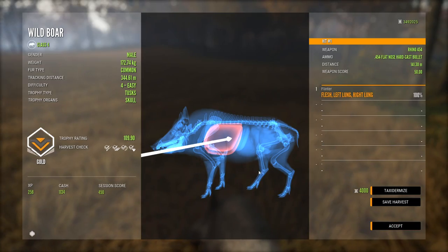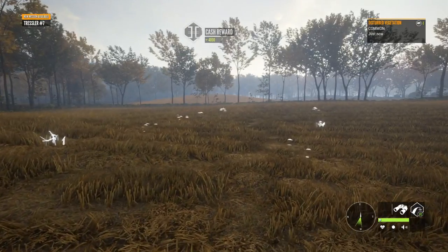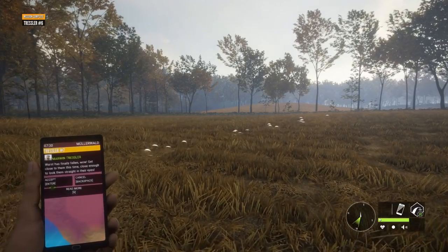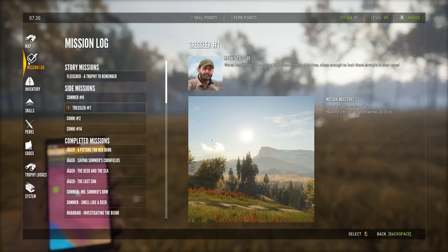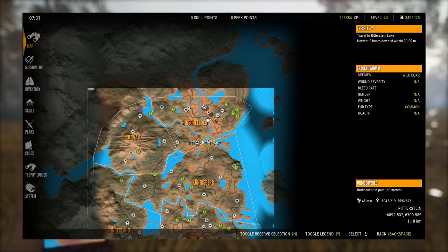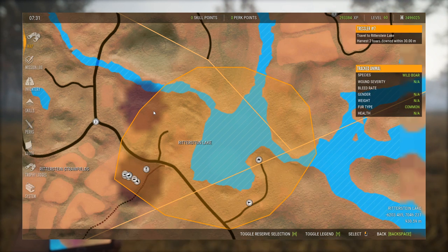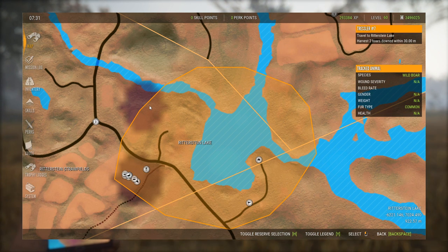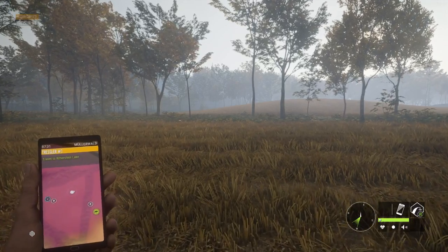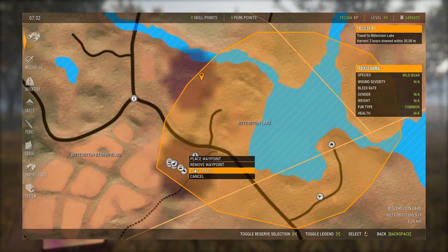It actually helps to be using a really overpowered weapon for this, and it actually passes the ammo check. They made the .454 insanely powerful and then made it ethical for animals that it never used to be. That's got our next mission unlocked. Two boars down within 30 meters at Ritterstein Lake - this is the one where we shot them in the rest zone before. It's right by this hunting pressure, so if we sneak in there, the wind right now is blowing kind of west, so maybe if we come up from that tent this might not be too bad.